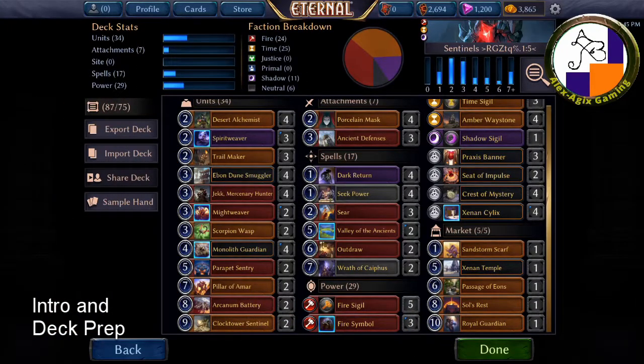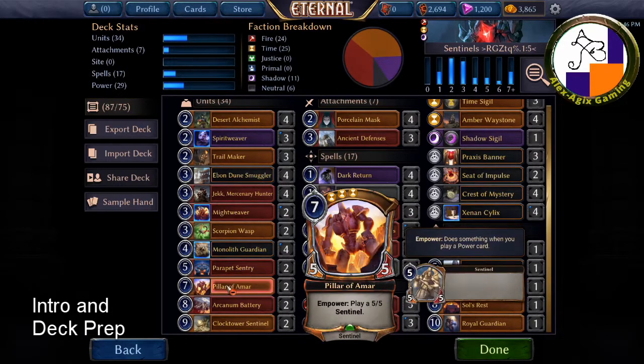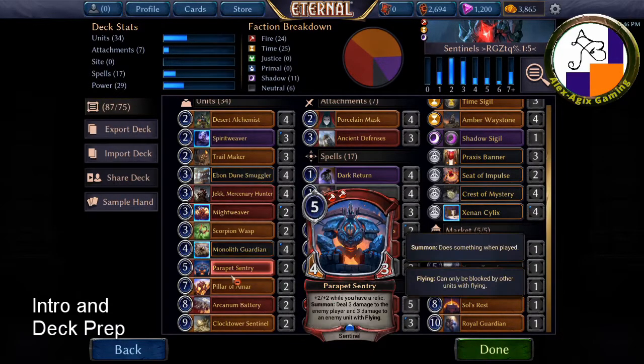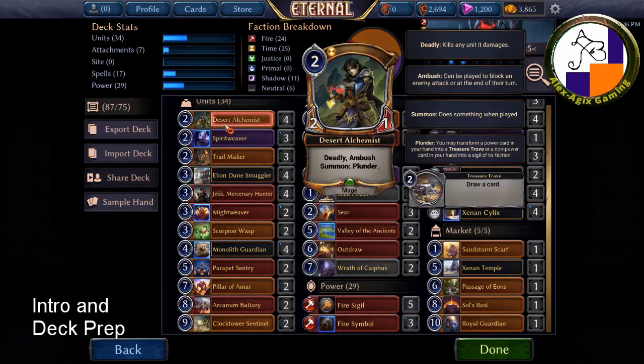So what deck do I have up today? It needs to be a time deck. Here is my Sentinels deck. Sentinels are kind of like golem or robot creatures, which are traditionally and typically very expensive and also very tough. Here's an example: the Parapet Sentry, a 4/3 for 5 cost, or the Pillar of Ammar, a 5/4 for 7. So Sentinels are expensive to play creatures.